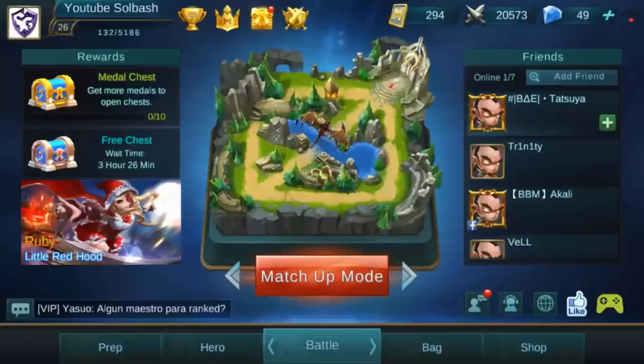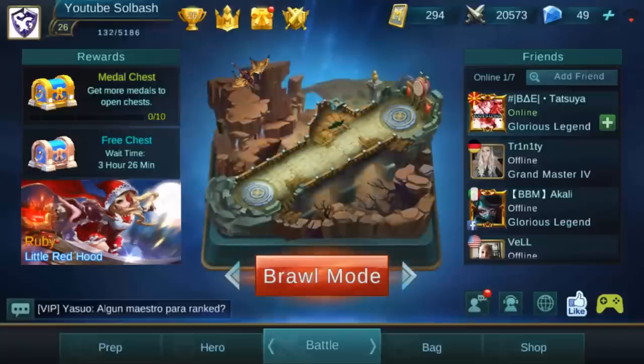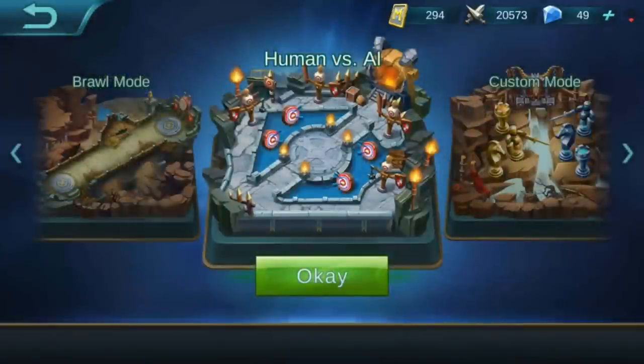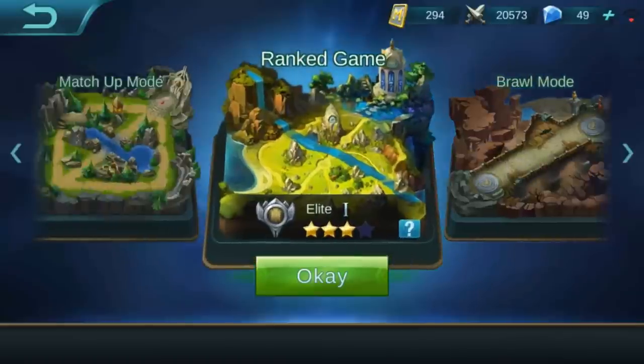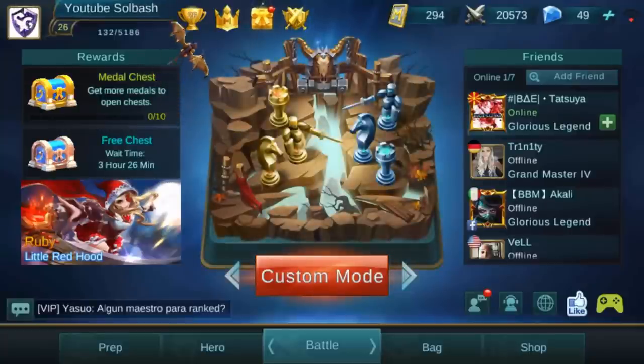The third tab on the bottom is the battle mode, which you are currently in right now. This lets you select what mode you're going to be going into. You can hit the arrows to change them or just tap on the middle of the screen and scroll across to the one you want. Some of these modes may not be available to you immediately — you have to level up to at least level seven to access some modes like custom mode.